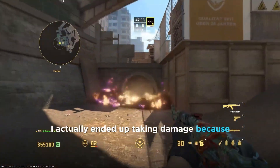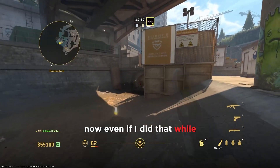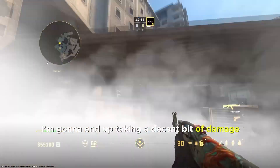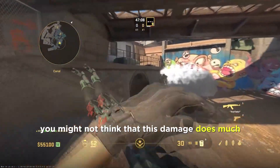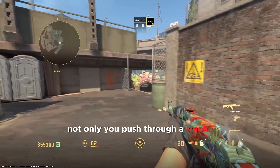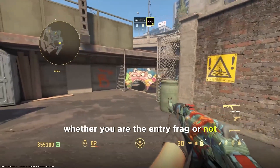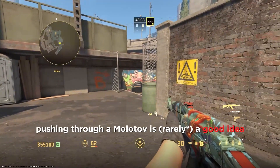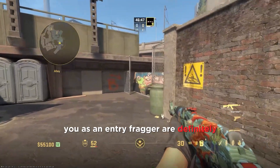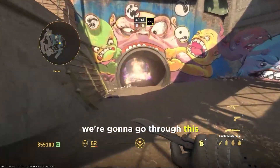As you can see I actually ended up taking damage because the molly wasn't completely extinguished. Even if I throw the smoke a little further ahead to make sure it gets extinguished, I'm going to end up taking a decent bit of damage. You might not think this damage does much, but it really changes the way not only you push through a smoke but also your team. Whether you're the entry fragger or not, pushing through a molotov is never a good idea, and teammates coming behind you are definitely not going to be happy to go through a molotov with you.